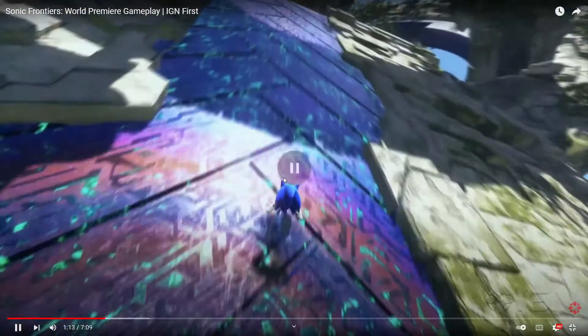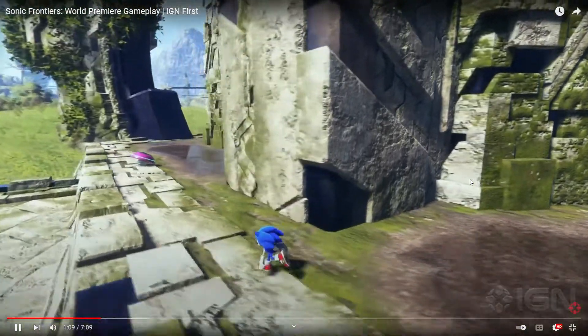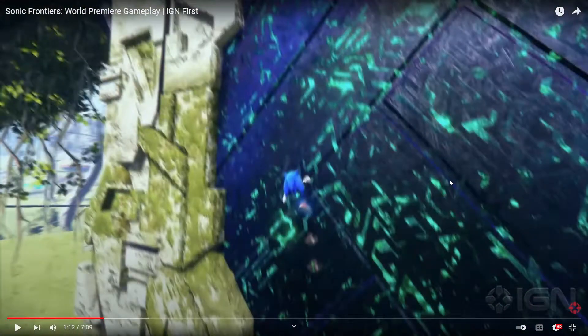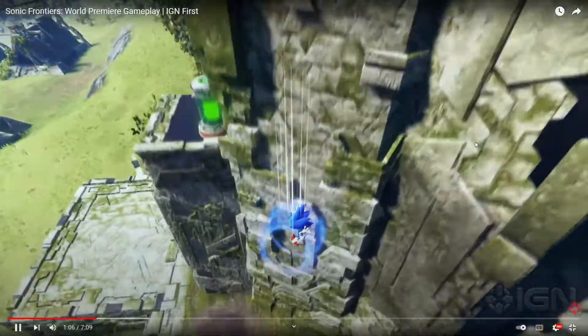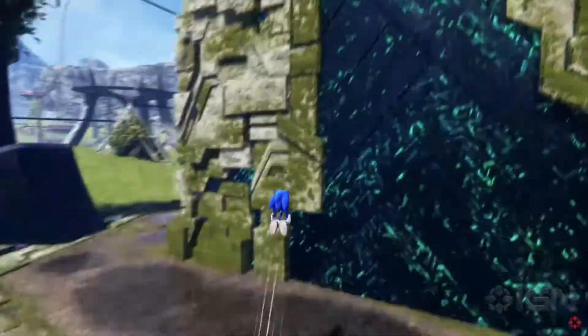I want to go back to that for a second. He's got the stomp — watch what happens here. Did you see it? That click sound right there — Sonic didn't even jump. You press something and you automatically get the homing attack. So is there an attack button that lets you perform a homing attack animation to directly attack? Yeah, I think so.